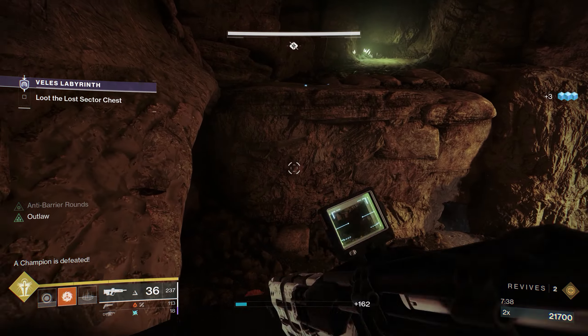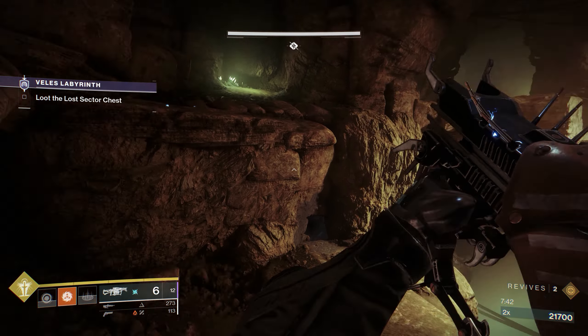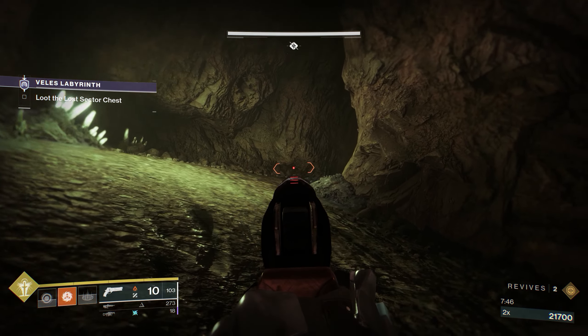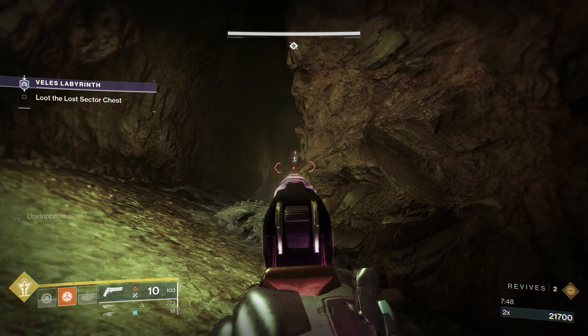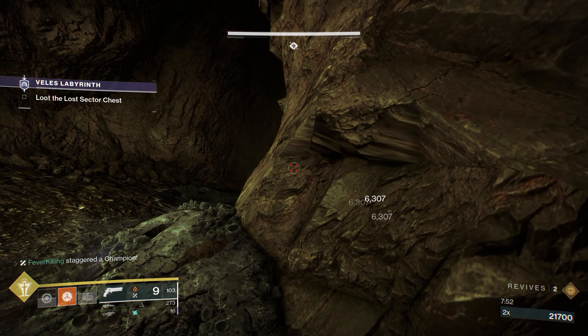After you cross the gap from the platforms, there will be another Unstoppable Ogre just chilling behind a pillar, along with a Wizard further back. Once you kill the Ogre, the Wizard with the Solar shield will just be floating there, pondering its life choices I guess. When you kill it, the boss encounter starts.